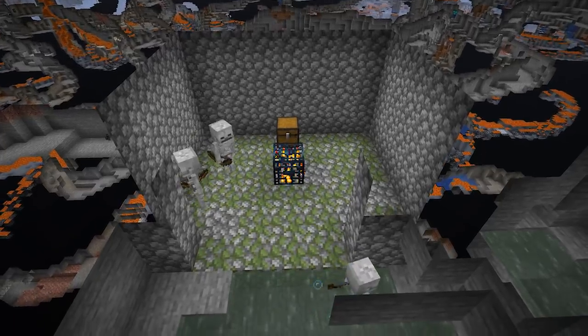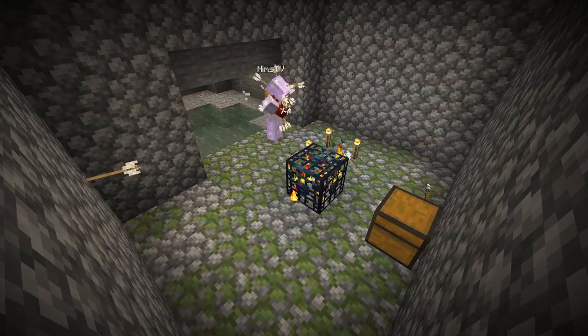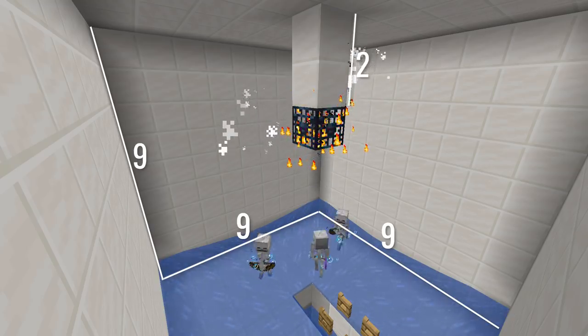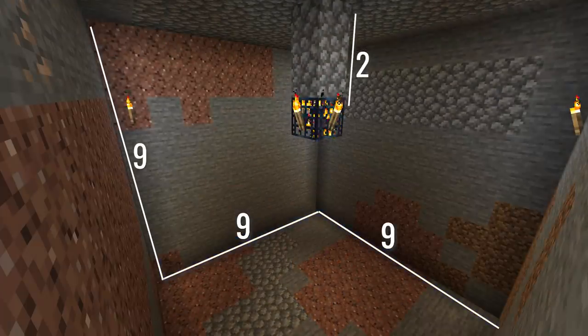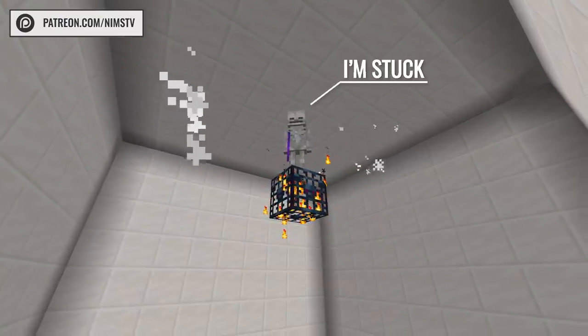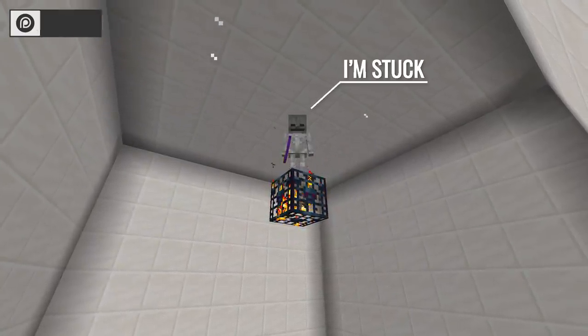I'm going to assume you've already found, cleared, and lit up a skeleton spawner. The skeleton spawn room is 9x9x9 with the spawner two blocks down from the top. These two blocks on top of the spawner are important — it stops skeletons from spawning up here and getting stuck.